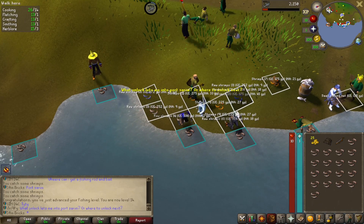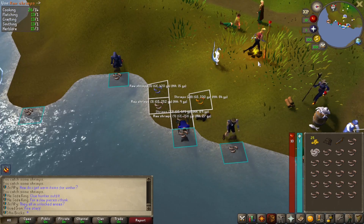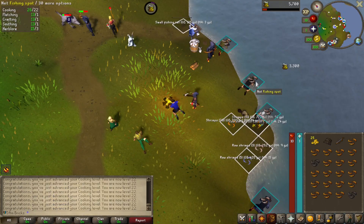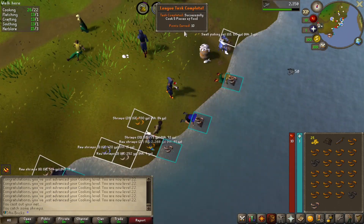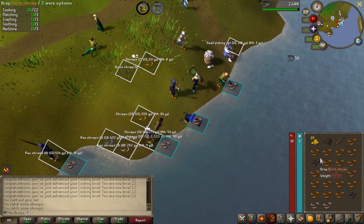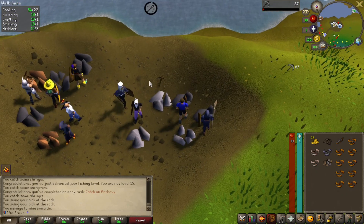One more level for those anchovies — we'll probably see it with the end of this inventory. I need three more fish but I really want to cook on that fire. Boom — 3,300 experience. Successfully cook five pieces of food, very nice, easy task! One thing that's super nice about RuneScape 3 mining is the ores do not deplete.